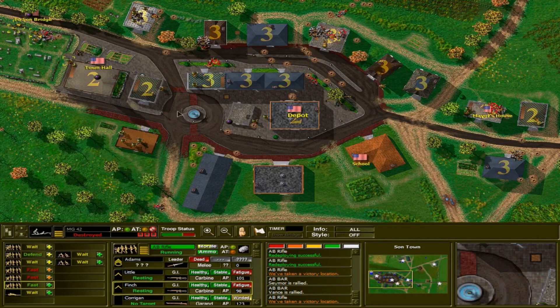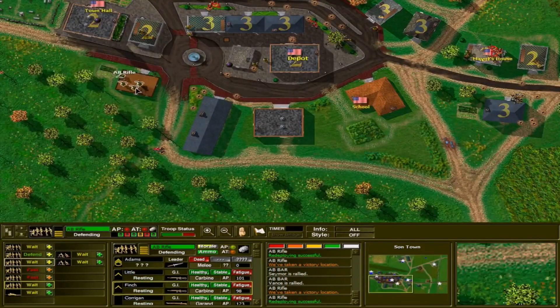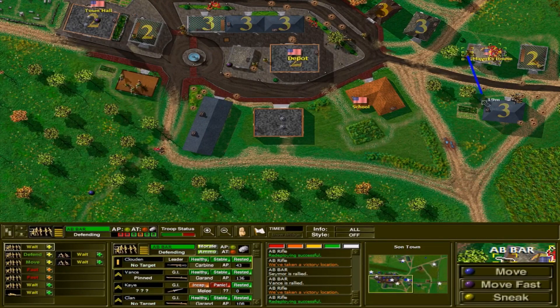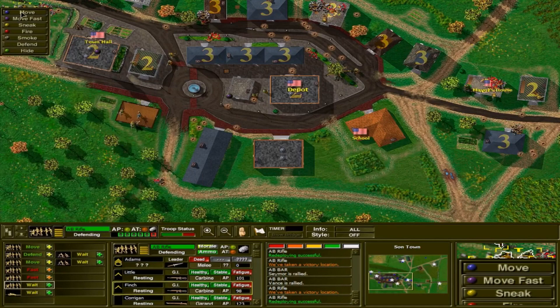Le Havre, for example — over 60,000 tons are unloaded in October; by December it's over 166,000 tons. Cherbourg kind of peaks out in November of 1944 as these other ports, a little bit closer to the front and more logistically sited, become more relevant.